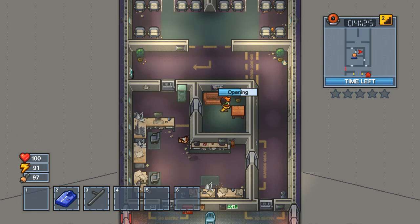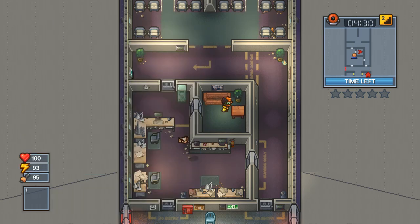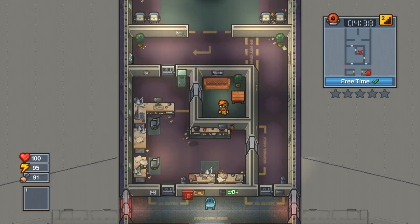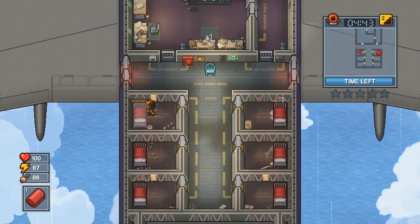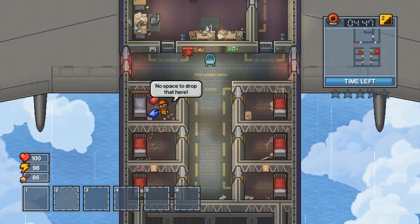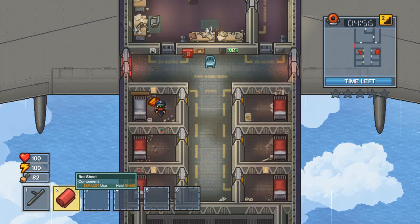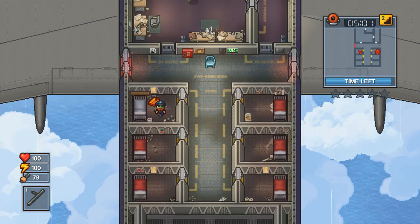I wonder what we got in here. We need a makeshift harness, which is three rope, and then we need a parachute, which is the makeshift harness and a blanket — not bad to get at all. I'll just go ahead and grab that, then throw these on the ground and get myself beaten up. Actually, I'll just wait for me to die down, it's not gonna take too much longer. I'll carry the bedsheet with me and throw that on the ground.